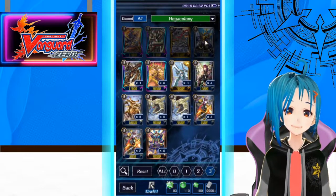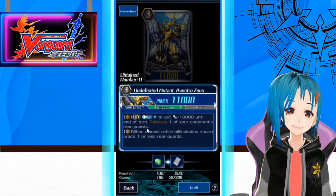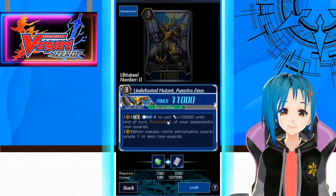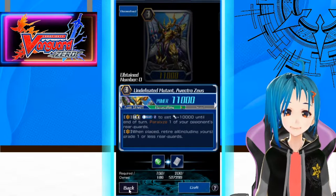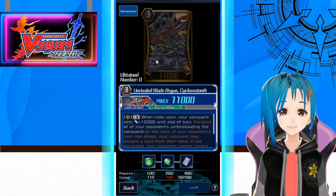For Grade 3s, let's look at our rare — Undefeated Mutant Avetro Zeus. Limit break 4: Counterblast 2 to get 10k until end of turn and paralyze one of your opponent's rearguards. And when placed, retire all Grade 1 or less rearguards including yours — so a back row wipe, including the starter if they leave it out. Gain power and paralyze on Counterblast 2 — decent for a budget build.